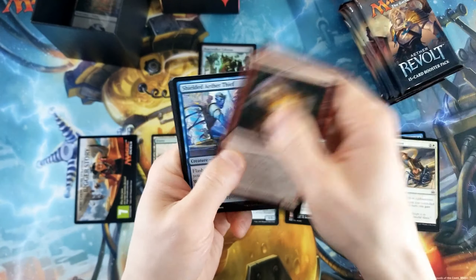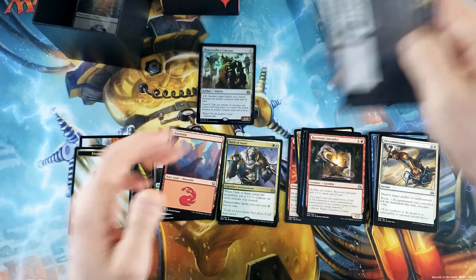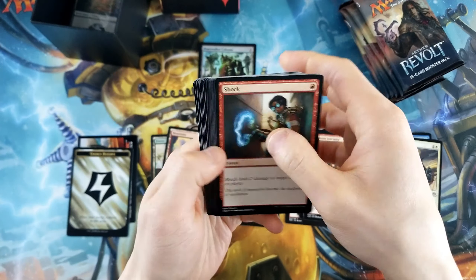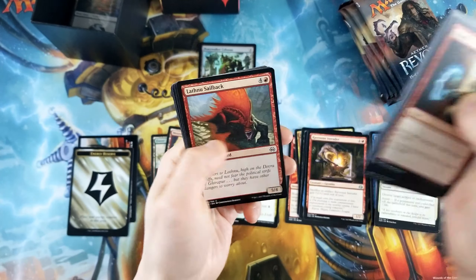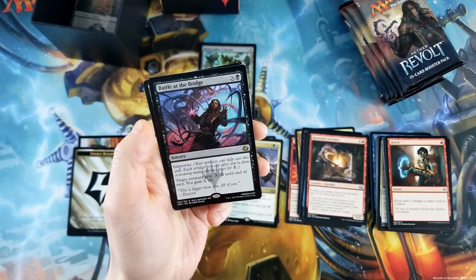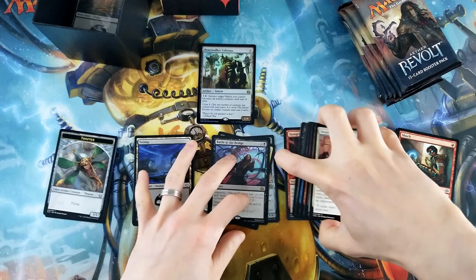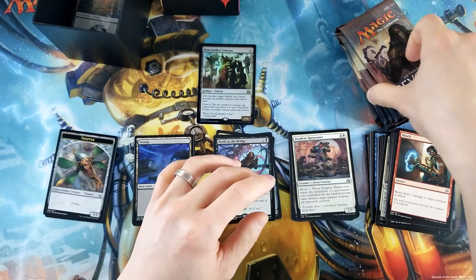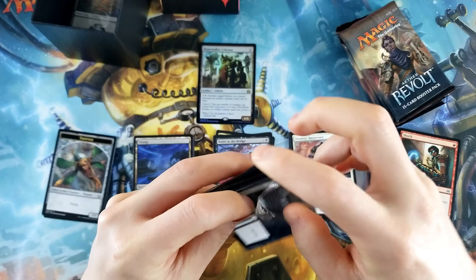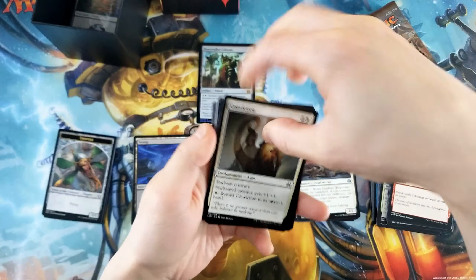Fatal Push would be great. Oath of Ajani, okay. I love opening Walking Ballista. Battle at the Bridge — that's not great. Gifted Aetherborn, I think, is another uncommon out of Aether Revolt that's worth a couple bucks, I want to say.